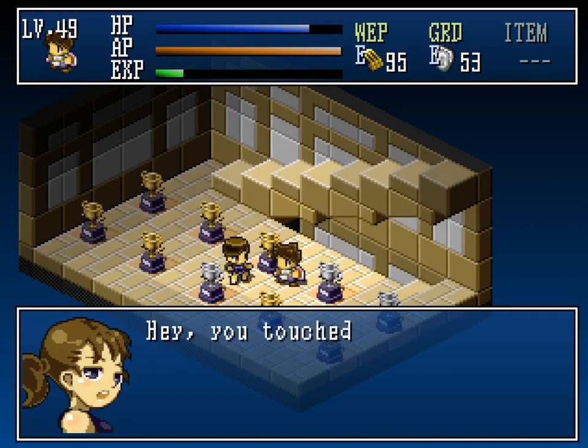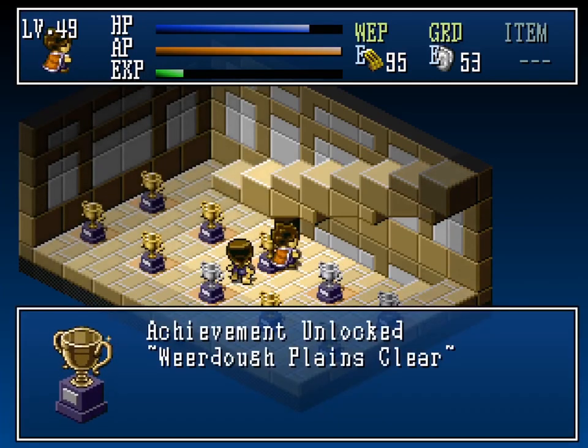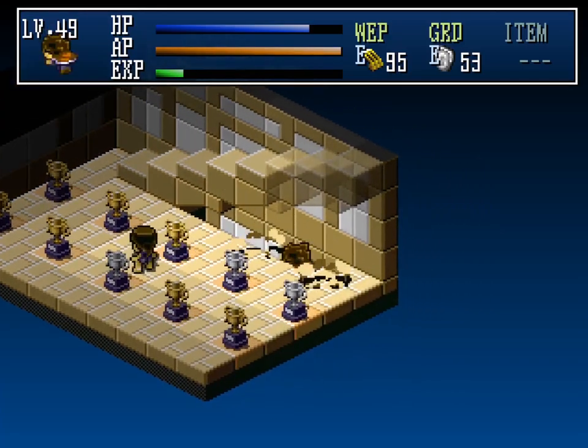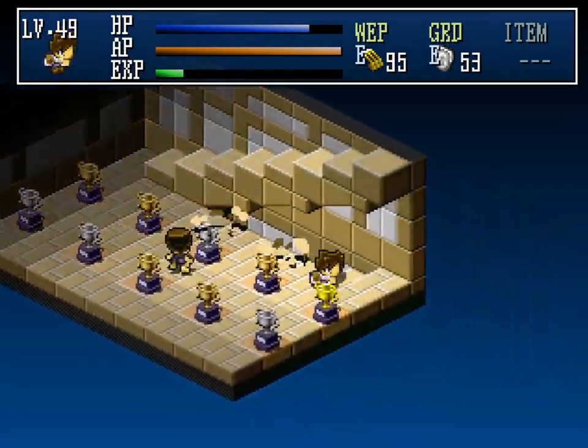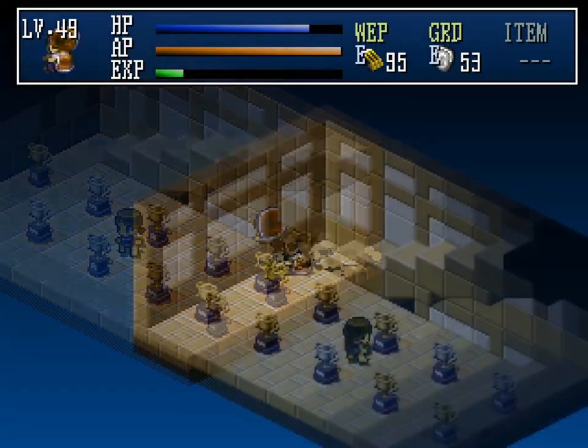Achievement hunting doesn't constitute a plot, however. There is no accumulation of story or rising tension. The ending reveal of the boss angel's evil scheme is a joke about the pointlessness of the slacker's adventure — it has nothing to do with anything else that happens.